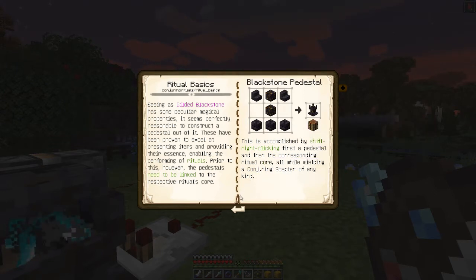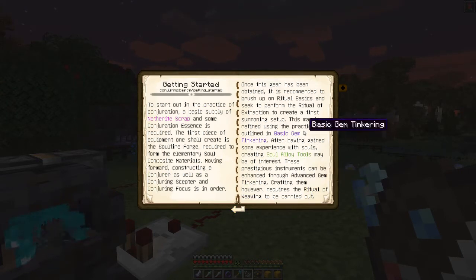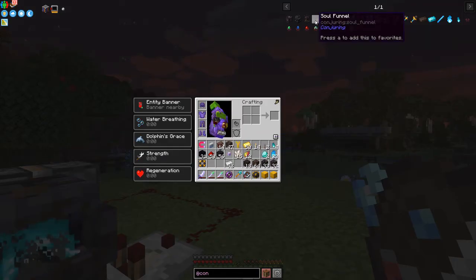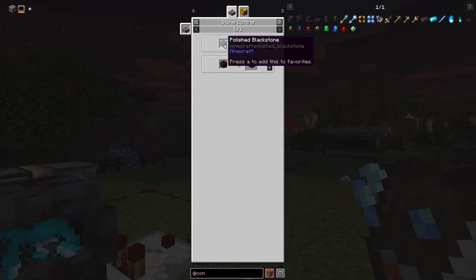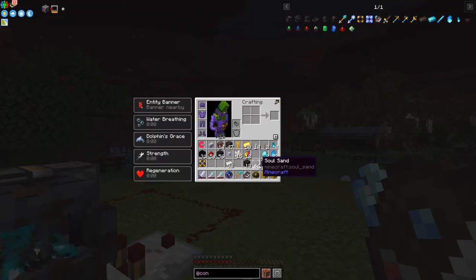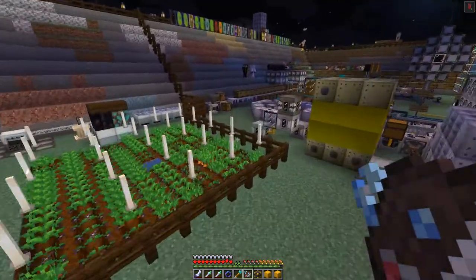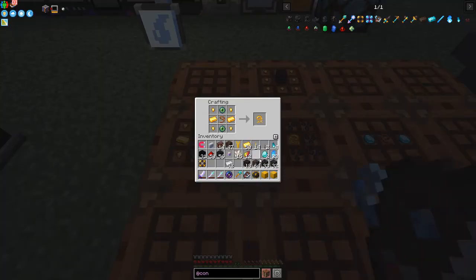The pedestals need to be linked to a core. We also need a Soul Funnel - this catches the soul. All we need is some Polished Blackstone put through the Stonecutter or cutting machine to make the Soul Funnel. It's nighttime and I'm actually going to go and capture a mob first. I have a recipe for a Golden Lasso which holds non-passive mobs.